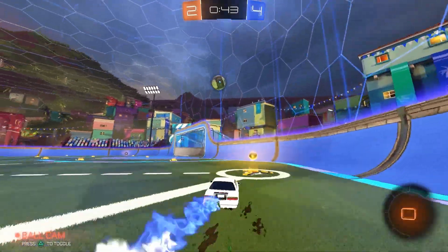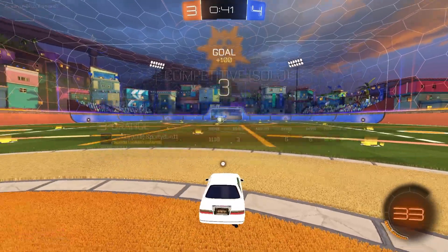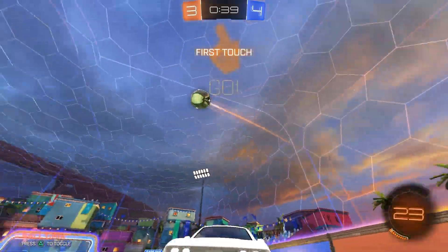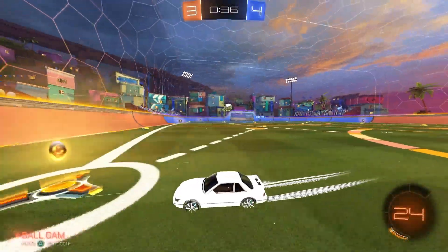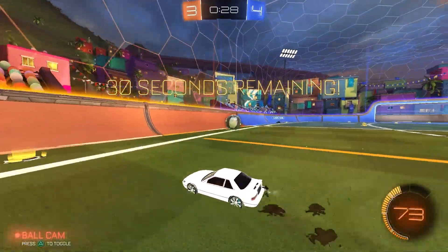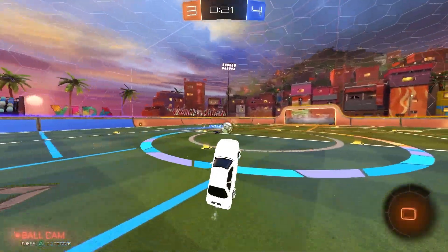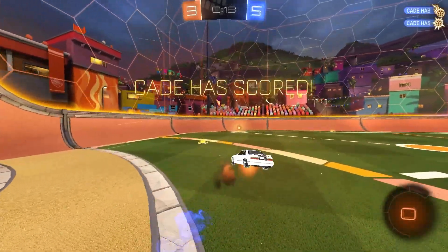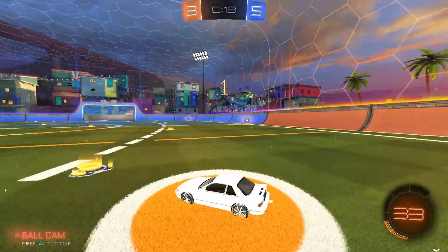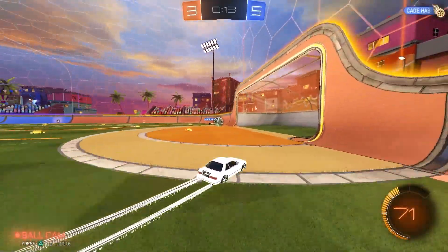We're gonna lose but it's gonna be close — a lot closer than I thought. The Titanium White trail, boost, everything matches so nicely with this car. Got 30 seconds left. This is frustrating but it's okay. For whatever reason it really doesn't look like the Nissan Silvia from the Rocket Pass — it looks more like a Mercury car.